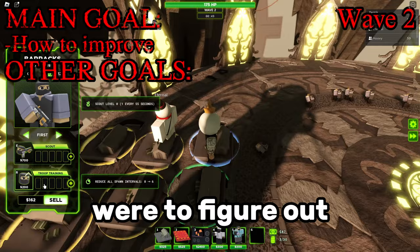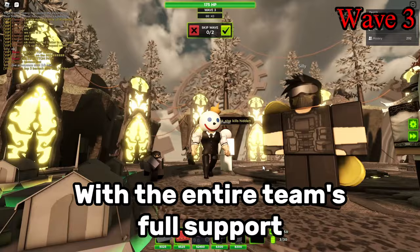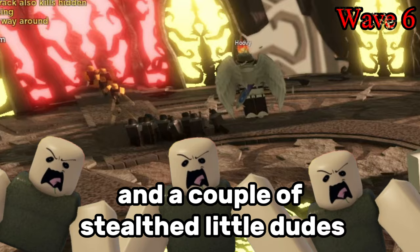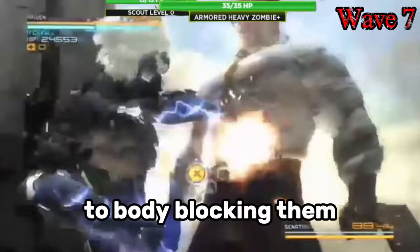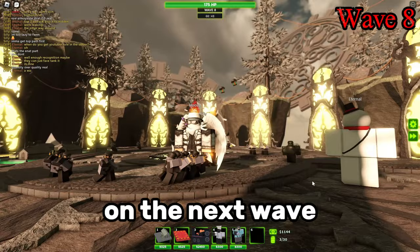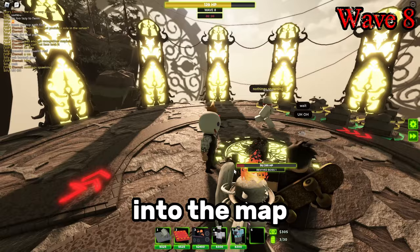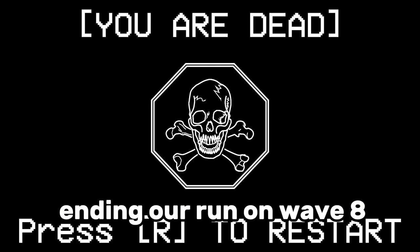Another one of our goals was to figure out how far the barracks can actually take us before introducing more support towers, since we didn't want to stray too far from the whole barracks-only concept. The barracks easily cleared the first couple of waves. Wave 7 was the first wave that showed a bit of struggle — not having armor pierce, the scouts couldn't deal damage at range and had to resort to body blocking. This pattern repeated on the next wave where we couldn't see the stealthed mutated zombie. This paved the way for the revived boss to get really far, and immediately after, a resurrected armored ranger quickly ran towards our base, ending our run on wave 8.